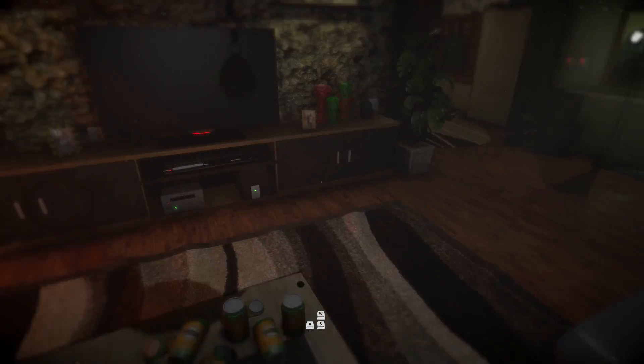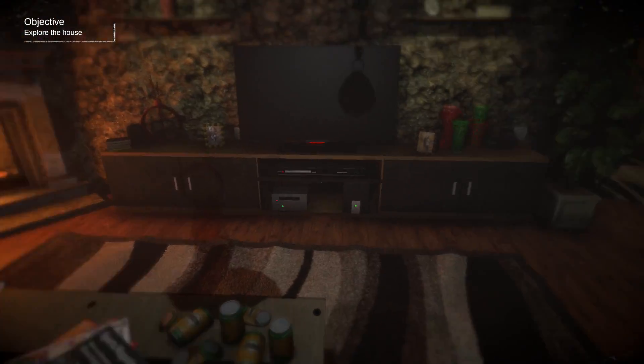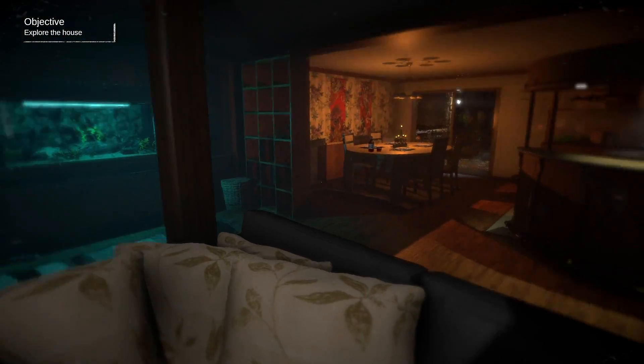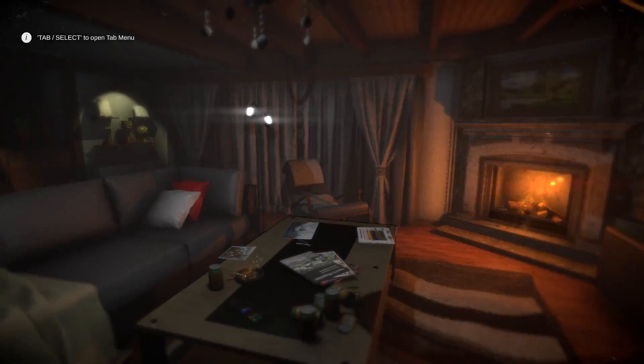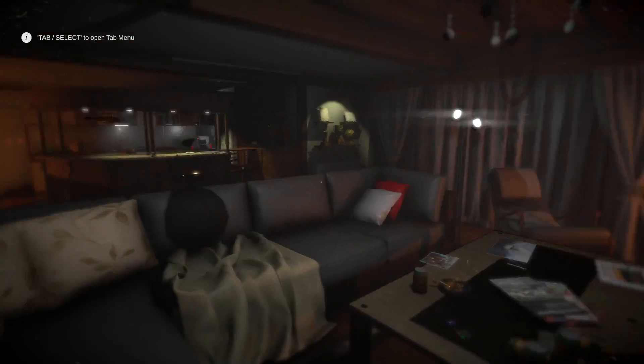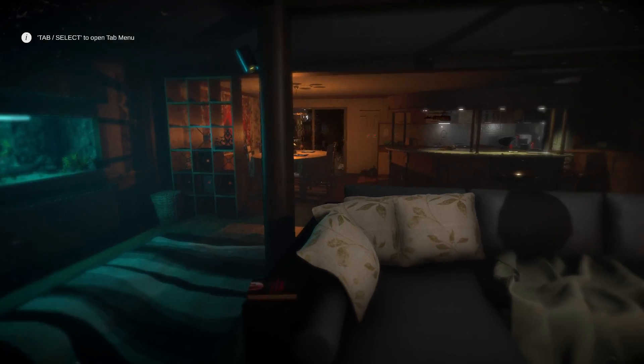Right, so, WASD - yeah, that's a good start. Explore the house, let's do that. Okay, this looks sort of familiar, but not entirely. I think it's changed since the demo, actually. So, explore the house - that's what we need to do. And this is the screen where we have a look at our collectibles, like tapes, documents, and notes. Good stuff.